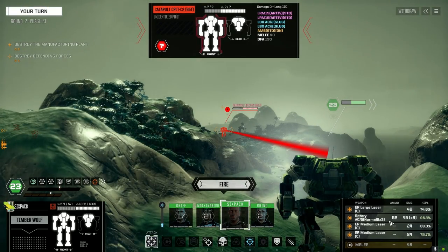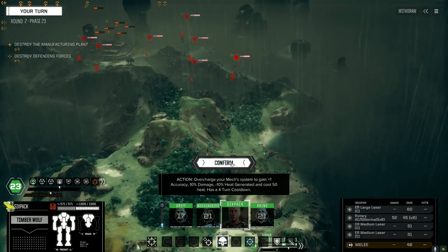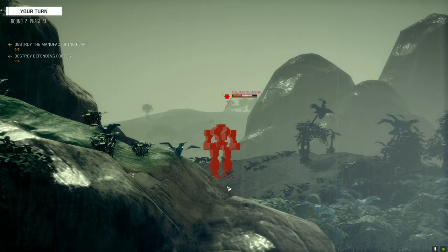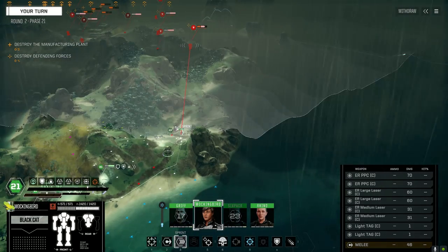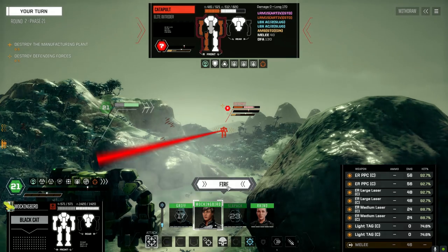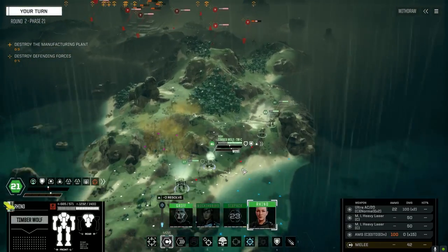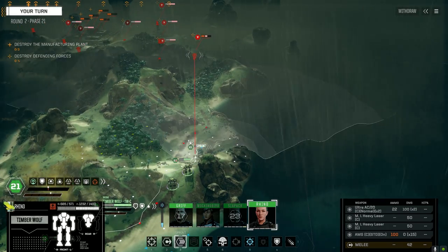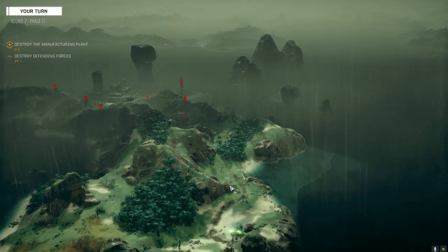Let's see if we can deal a death blow to this Catapult - two LRM 15s, two AC/2s. Not a bad loadout actually. Let's hammer it. Need to sprint unfortunately. Take care of this problem for me - we don't need the Warlord in this one. I'll save the Warlord for the turret. This turret is a camouflaged LRM turret. Let's get out of its direct line of sight and hammer this guy. Bang, you're dead.